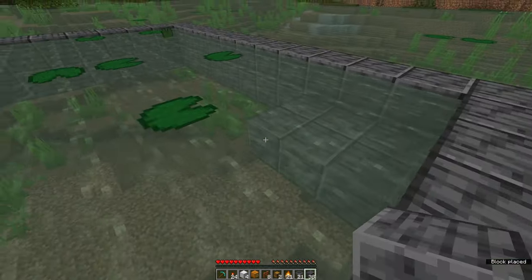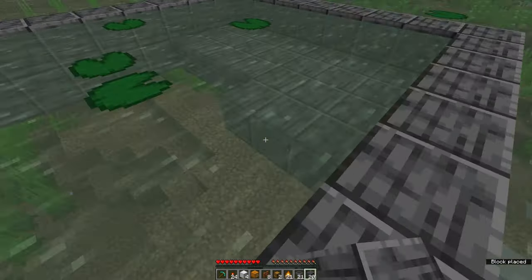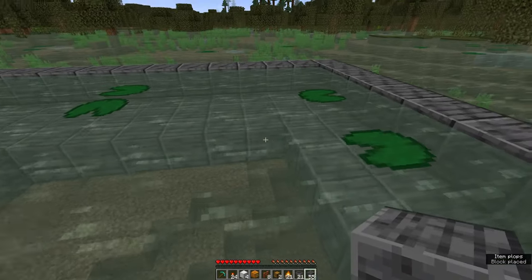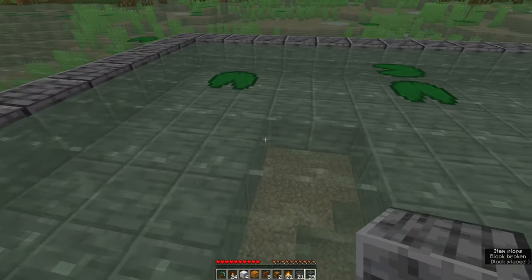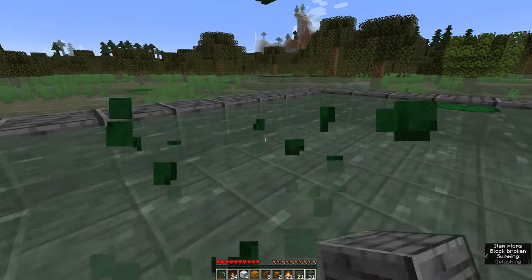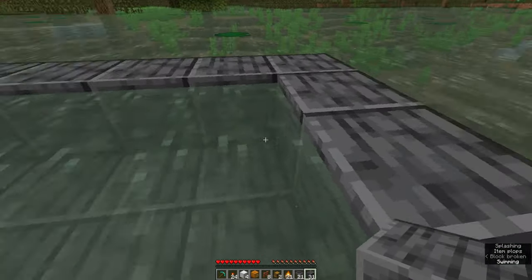Back on the surface, you then want to go ahead and fill in the bottom layer of this area, so you end up with what looks like a swimming pool with really disgusting green water in it. When that's done, just go ahead and remove all of the lily pads that might be left over in the middle. Then we can move on to the next step.